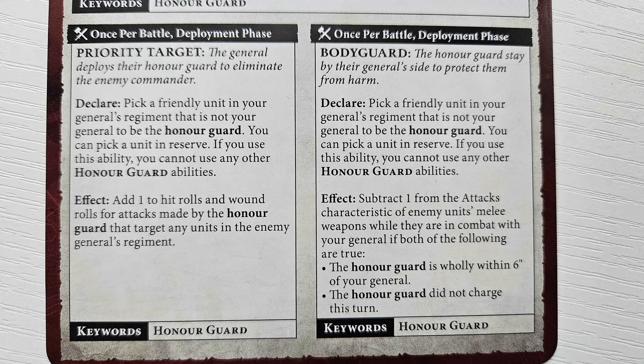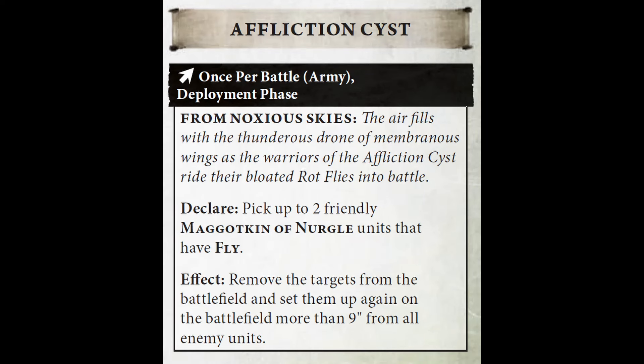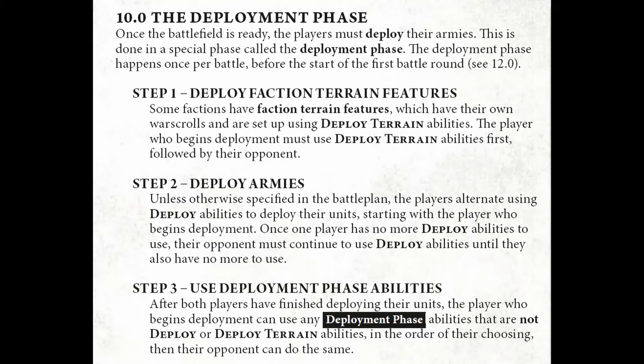The attacker will use all their abilities before the defender uses any of theirs. If you're the defender, you will have a perfect world of information and can decide your Honor Guard ability and other deployment phase abilities appropriately. There's a lot of skill expression in this. If you're the attacker and had fewer drops, you decide who goes first, so you may want to use your Affliction List more aggressively because you know you're guaranteed to have flies in your opponent's lines turn one. If you're the defender, you get to see all of your opponent's pre-game effects before you have to pick your Honor Guard ability.